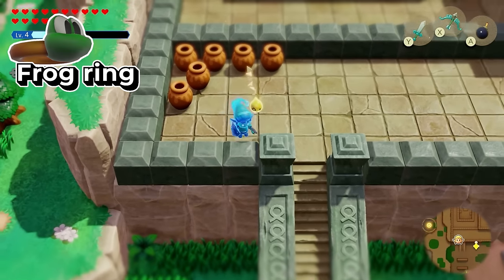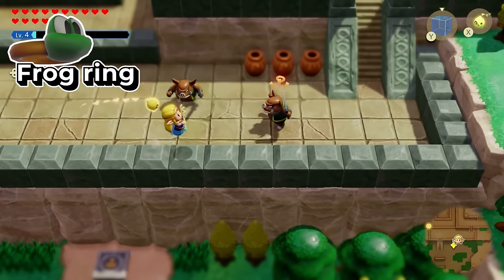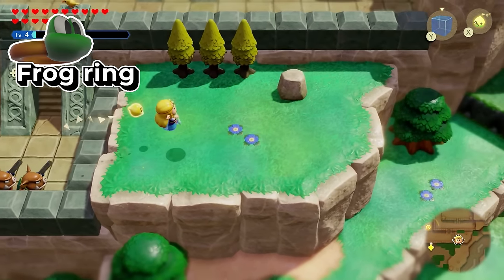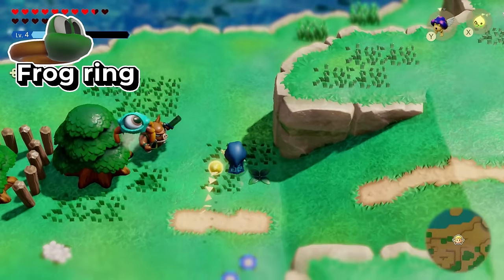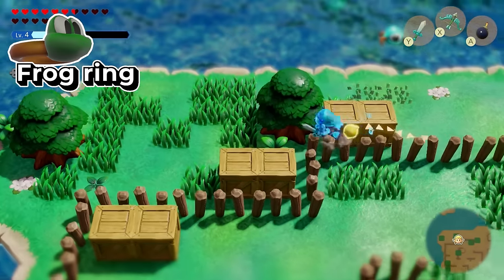Pretty much what the frog ring allows you to do is just jump higher than you usually do. Normally you would have to transform from Zelda into the sword fighter form to get the height. But with this, you can just do it with Zelda automatically. It is a fantastic way of making traveling so much easier and makes her so useful. So definitely a top accessory. And when you go into sword fighting form, that jump is even higher when you have it equipped.